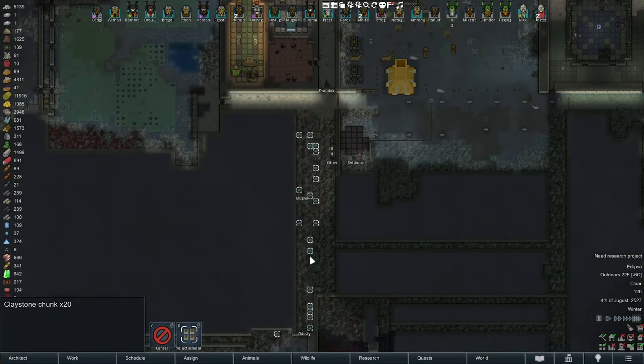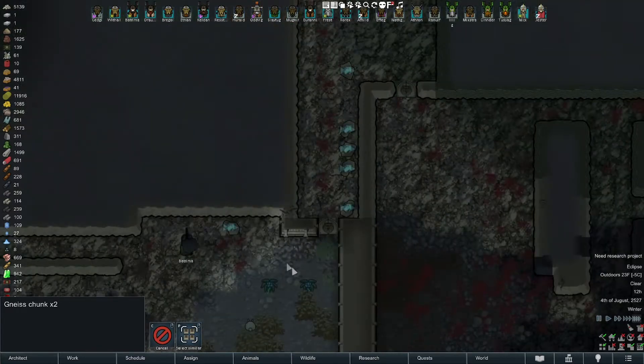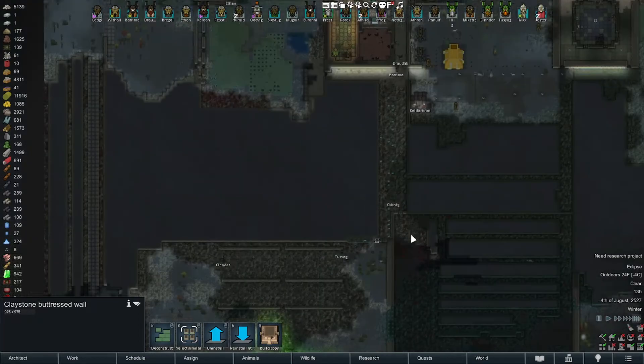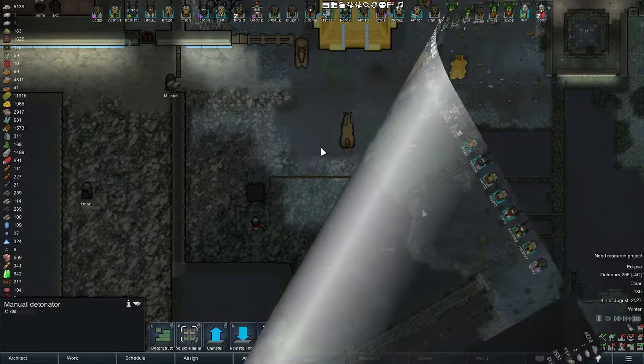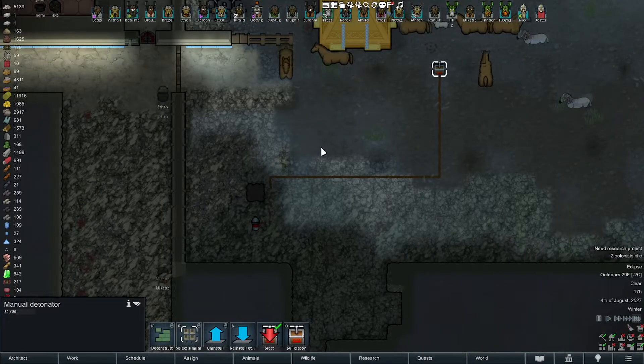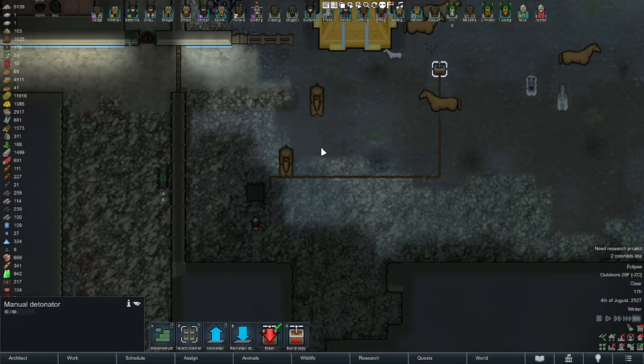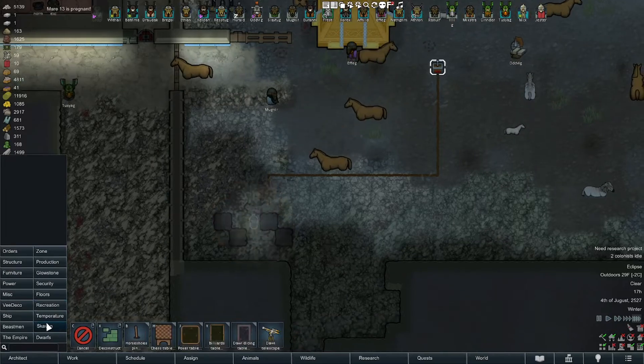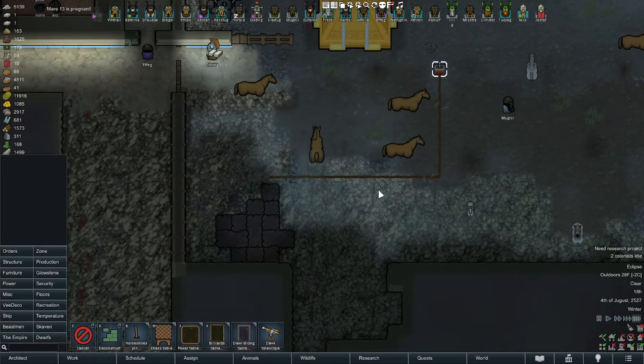We have a bunch of chunks. I mined this out and there's a bunch of damage to the walls down here, so I'm gonna redo this section. One more blast just for good measure. You can use these for security — there's incendiary and different types — might be fun to find.